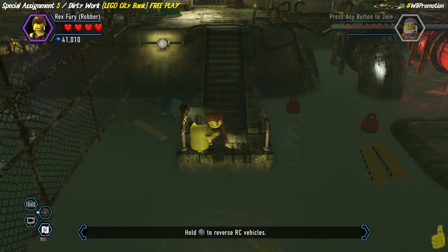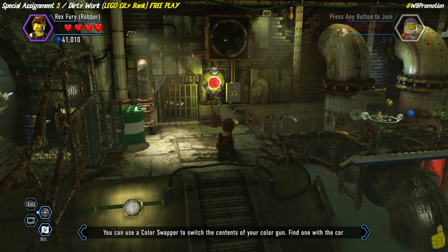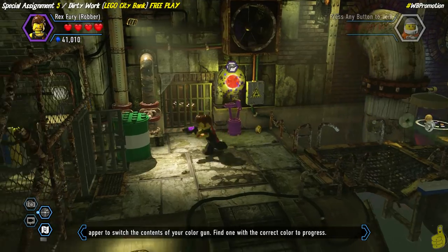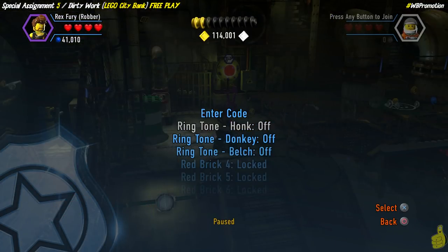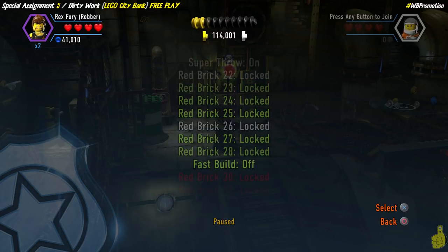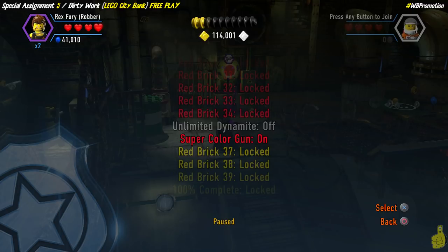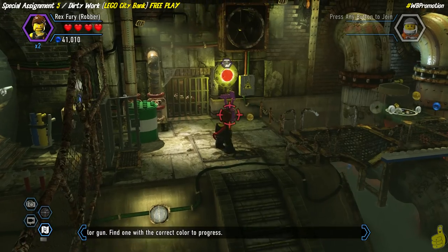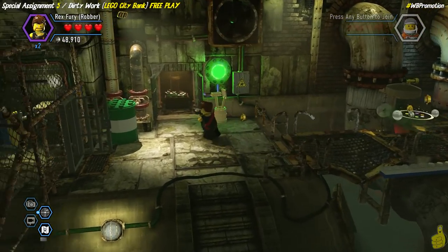We have a 2x stud multiplier we'll put on in a minute, which certainly helps. I noticed I don't have my red bricks on — we've officially turned on the super color gun red brick, which we also got in our Preparing for Free Play video. That's not a necessity in this particular case.